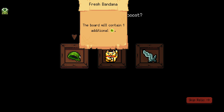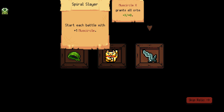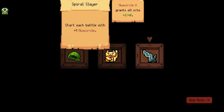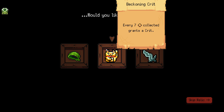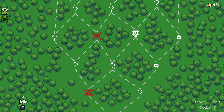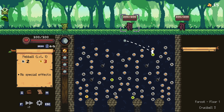What do we need for a starting relic? Board will contain one additional refresh. Every seven collected grants a critical — might not be bad. Start each battle with one minuscule. Grant all orbs plus one damage in general — that's honestly not bad. But I think seven coins collected equals a grant... no, let's go refresh. Refresh is probably going to be the most helpful in the long run. Just having the ability to refresh the board more is going to be amazing.